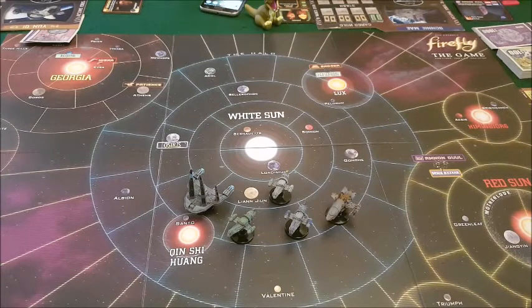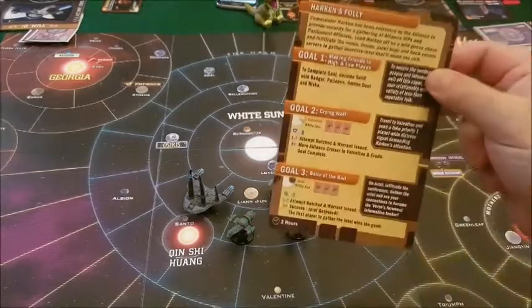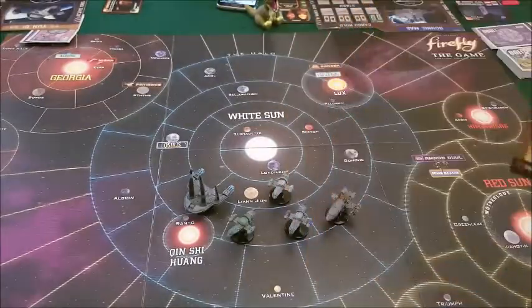Enough of that ramble — let's get to how this game works. It's a much older game with a lot of expansions out, but we're only doing the base game. One of the first things you do is choose a job card — that's what it looks like on this side. We've chosen Hawkins Folly.